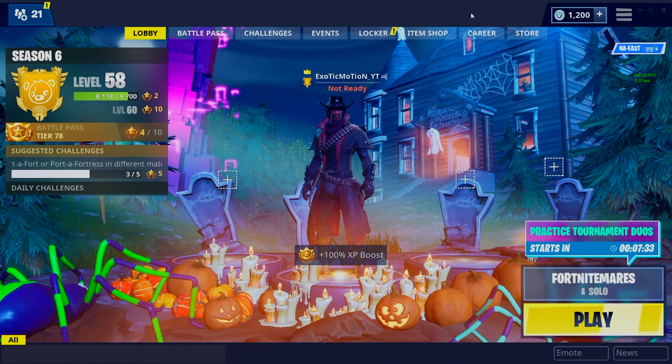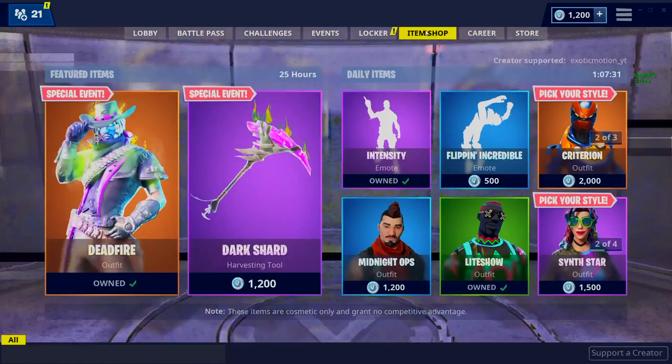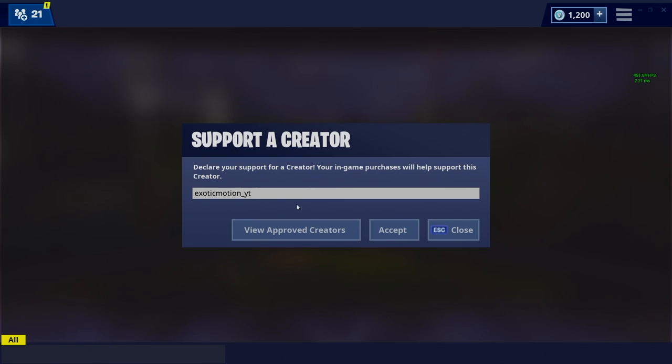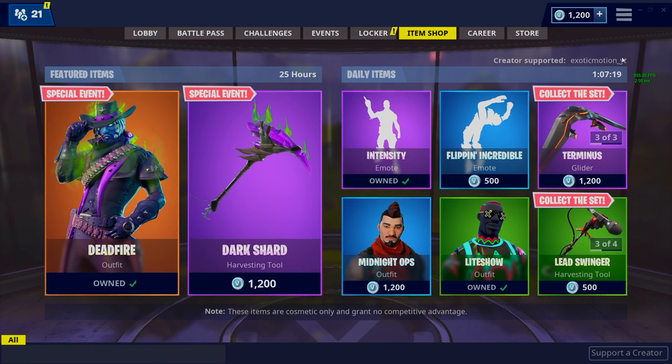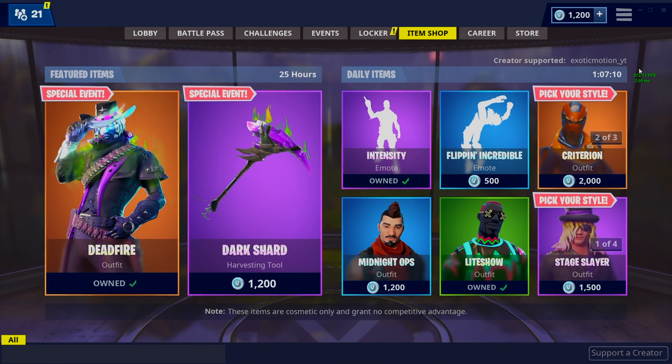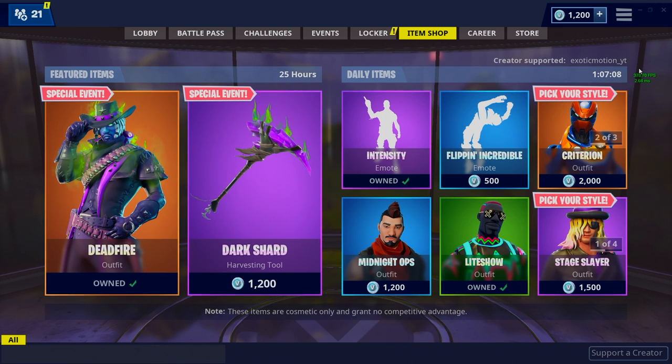Before we start the video, your boy is teamed up with Forknife. Go over to the item shop and at the bottom right corner it says 'Support a Creator.' Click on that and type in 'exotic motion underscore YT.' Take a picture of this, tweet it to me, and I will be giving out free V-bucks. I'm doing a giveaway — everyone that retweets this, I will be picking a winner once a week.